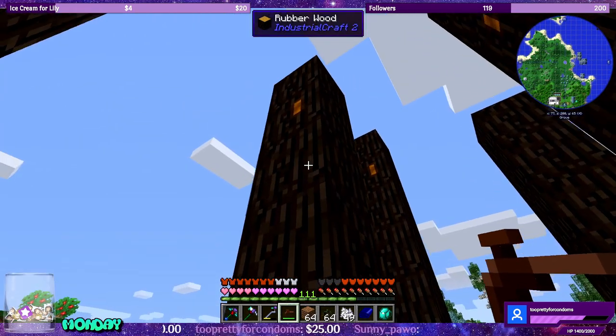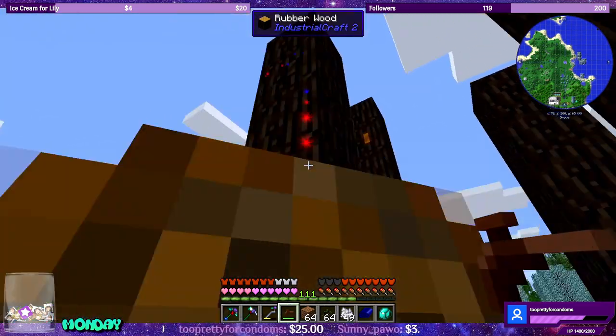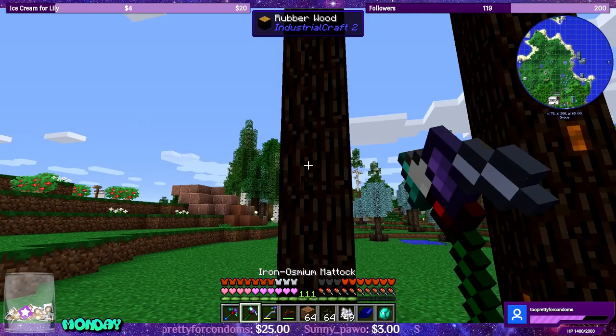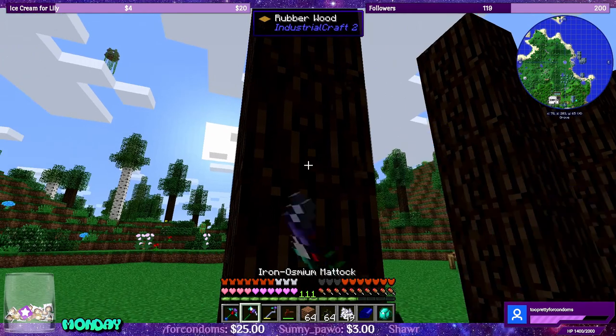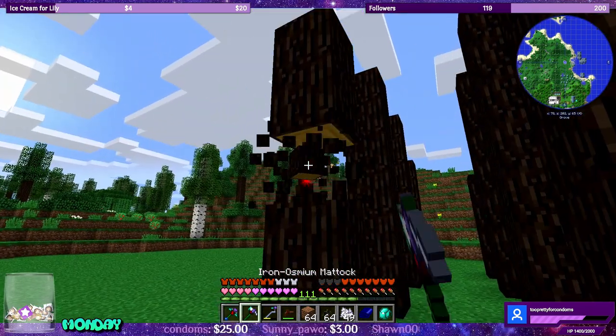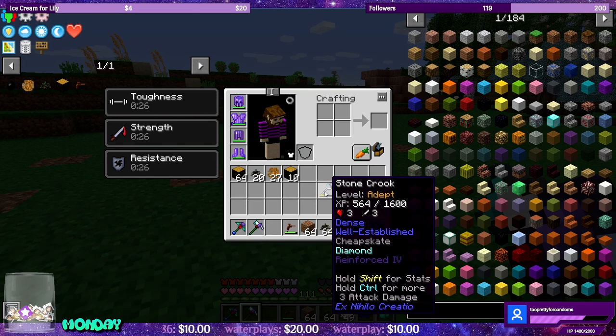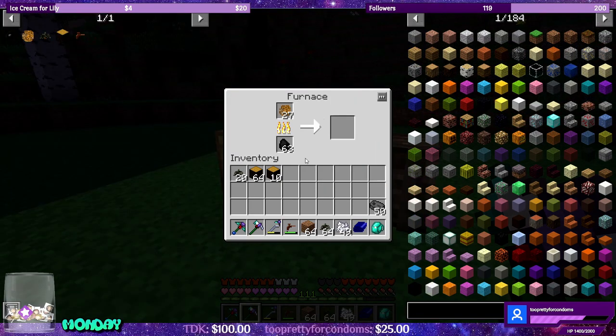As long as the node is not destroyed, they will resupply themselves with more sticky resin in due time. If the trees are in the wild, go ahead and destroy all of the nodes as well as gather all of the rubber wood and the rubber saplings. Pro tip: if your pack allows it, use a crook to harvest even more rubber saplings, and save the rubber saplings for extra rubber later when you create the IC2 extractor.